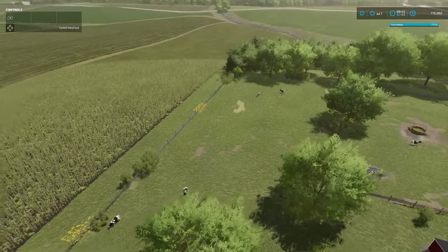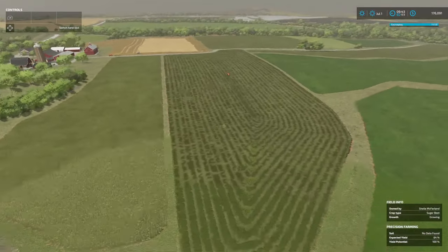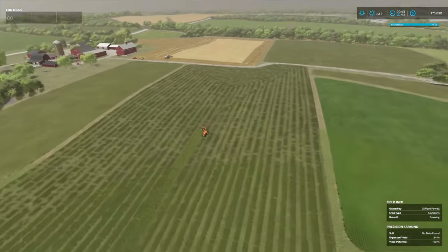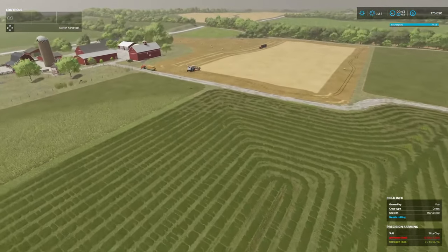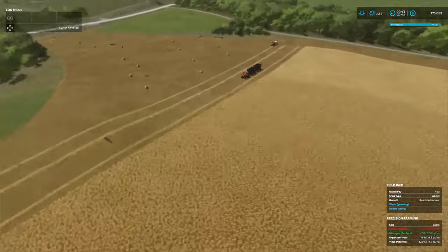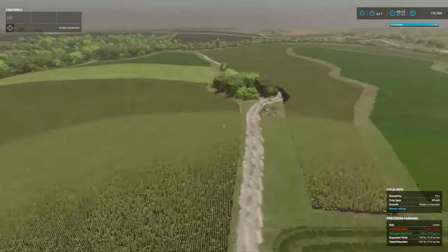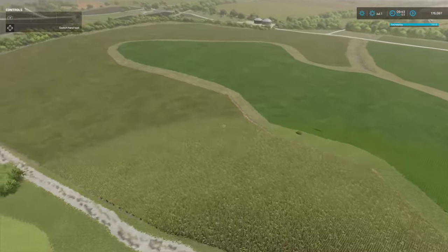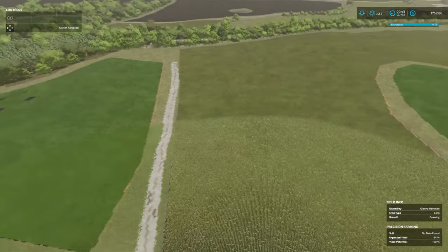I redid the fields because you guys know me, I like square fields. So as you can see, I made them more long and square — just easier with course play and workers. I made these fields a little bit smaller, I've considered making this field different. And then I squared these up. I own this field in here, but I think what will happen is I'll buy this big wraparound and then just make some more square fields.